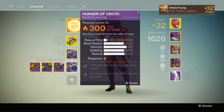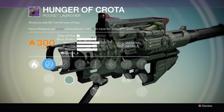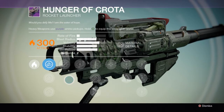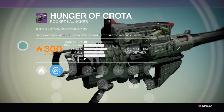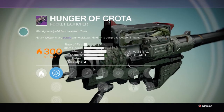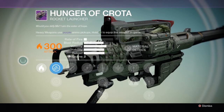Let's just open up the options and have a look at this beast. Look at the size of this thing, it's insane. I love the design of it — it's all like a green kind of bony, thrower-looking thing. It's got solar damage, it goes up to 333, 331 on the attack. And the description is: 'Would you defy me? I am the eater of hope.' Now that sounds delightful.